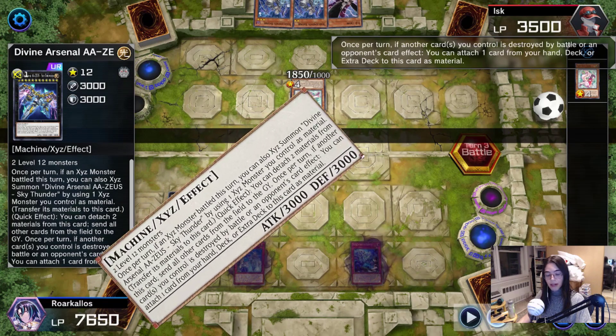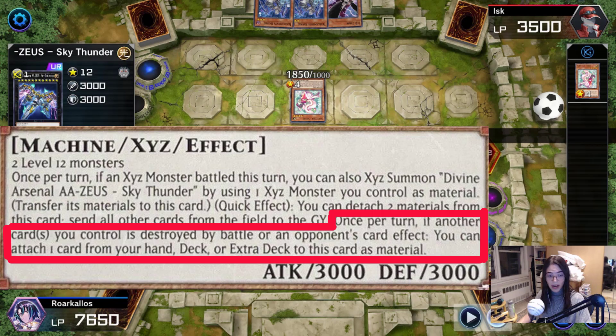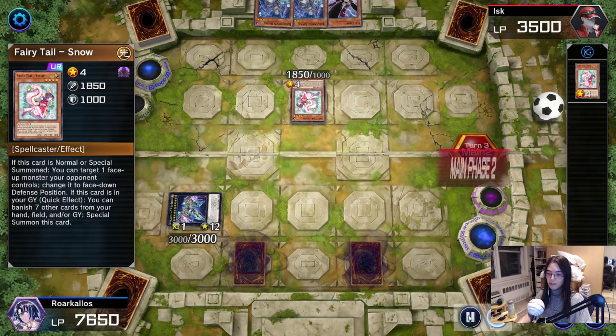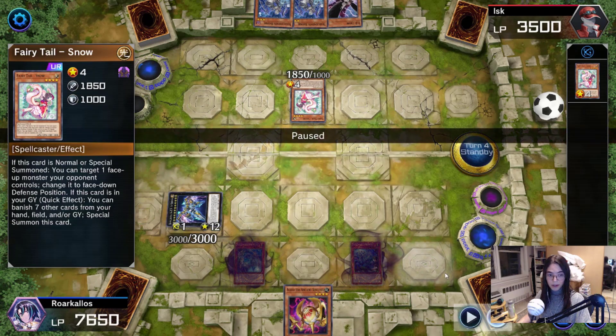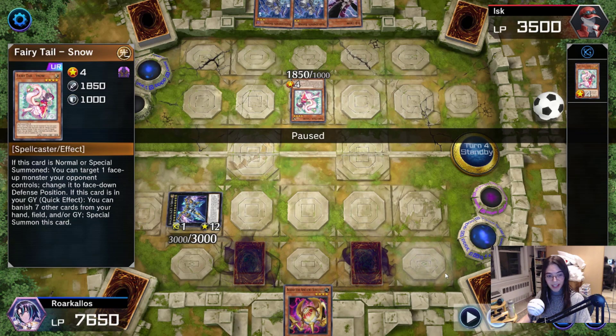Zeus has a very convenient second effect. When one of your cards gets destroyed, you can attach a card from your deck or extra deck to it, and I attached Handy Dandy Fairy Tail Snow. Now I topdeck an Agito. Seems like a pretty bad draw in this situation, right? It's not a tier limit name, but actually, this Agito is going to get me to a very advantageous board state. Hint, hint — it's Zeus again.